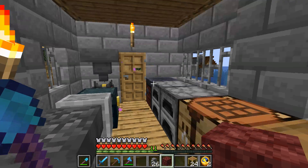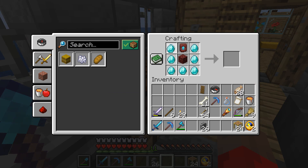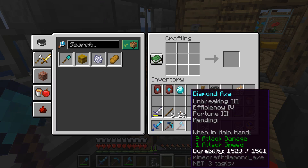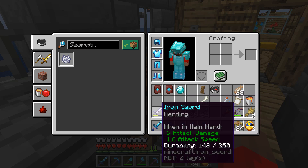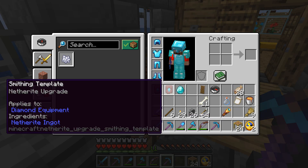We can duplicate that here - put this up here, that there, this around it, and we'll get two of them. I guess we'll do that - can't think of a reason not to. But we need eight of them. We need four for our armor, and we want to upgrade these five tools. We can't upgrade the bow unfortunately, so we need a total of nine of these. We have two, so we need seven more.